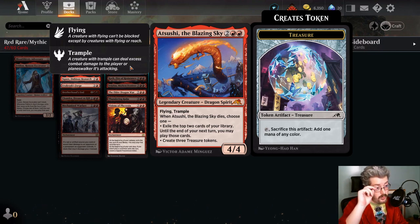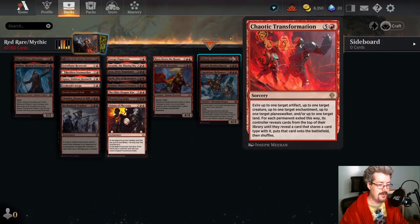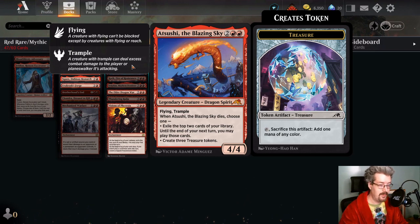Atsushi, the Blazing Sky — if you want a big red deck, Atsushi is a great card. There's not as much exile removal in Standard at the moment, so most of the time people are still killing or sacrificing things, which means Atsushi will trigger. If you're in a big red deck, very often the right choice is to make three treasure tokens — now you can cast Burn Down the House or some other devastating five-mana play like Chaotic Transformation or Capricious Hellraiser. If you have a big red deck, Atsushi the Blazing Sky is a great choice — it blocks so well and does very good work for you.